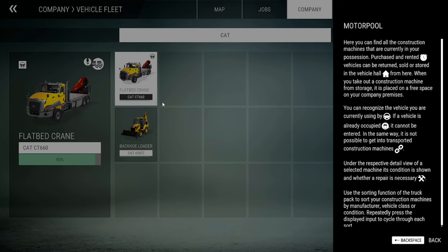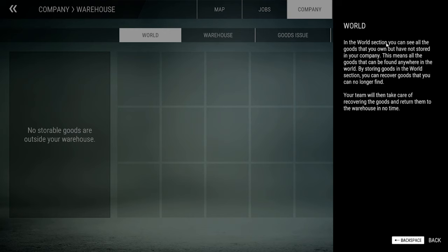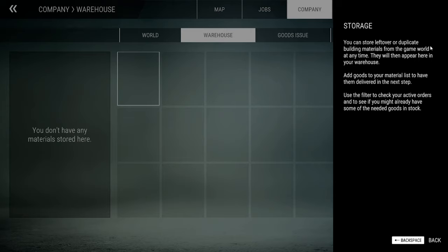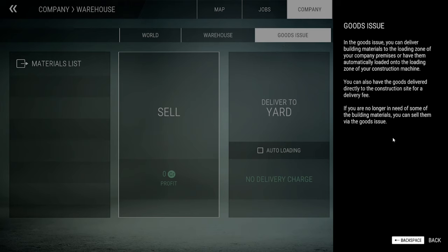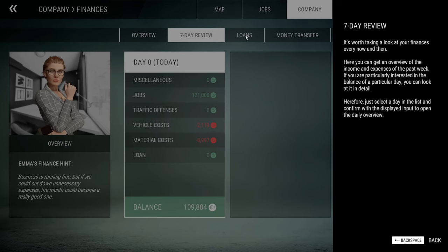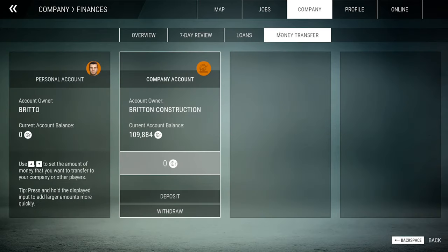Our upgrade levels are our company upgrades. Vehicle fleet is here — we can go to the store. Warehouse shows us goods that we own but have not stored in the company. This means all goods that can be found anywhere in the world — by storing goods in the world section you can recover goods you can no longer find. You can store leftover or duplicate building materials. Goods issue — you can deliver building materials to the loading zone of your company premises and have them loaded onto your construction machine. Finances obviously shows our overview, seven-day review, vehicle cost, material cost, and loans.